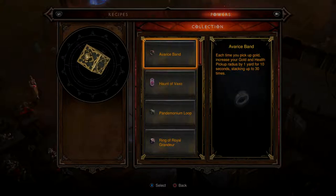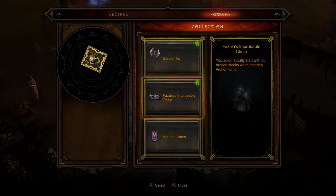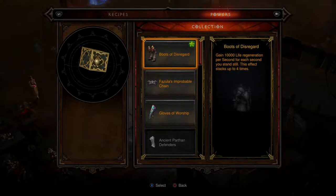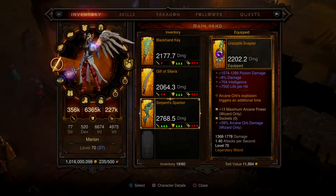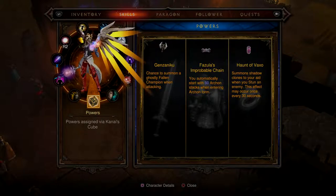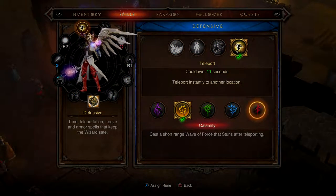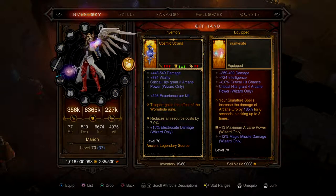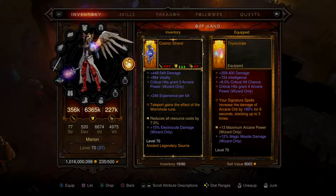Stacks up to 30 times. In order to get that stun thing to work — summoning a ghostly fallen champion — I need to go to my skills and go to teleport, and instead of double teleport I have to have stun on. But I could also have it so I keep the double teleport because there's an item — teleport gains the effect of the Wormhole rune.